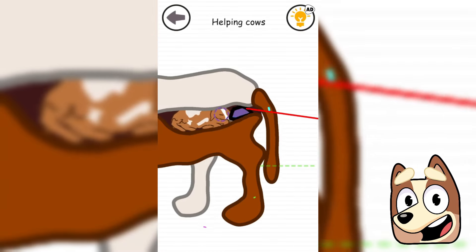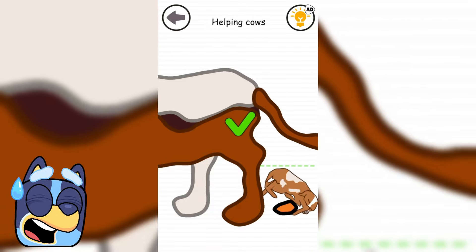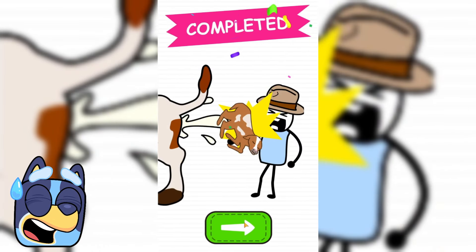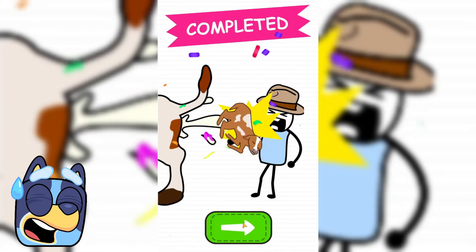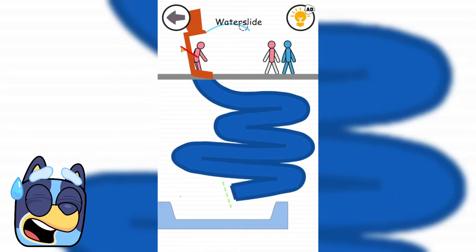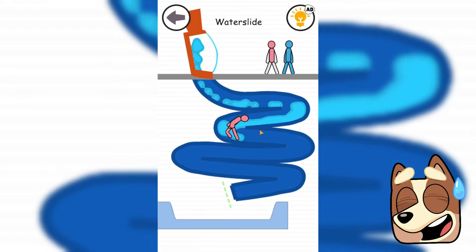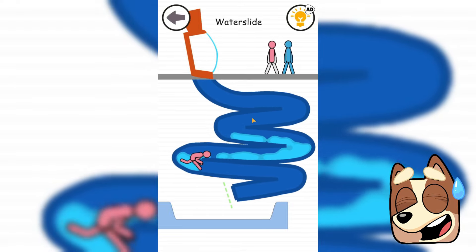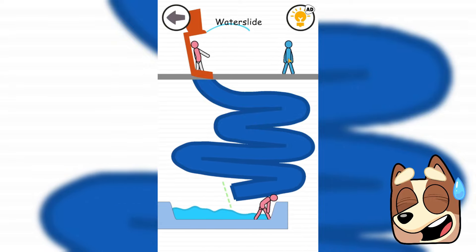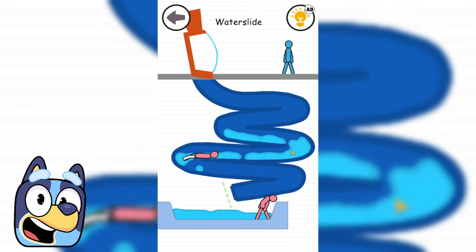Now we need to help this cow give birth to a calf. Oh my god, seriously? I think this is the most disgusting level I've ever seen, but we were able to help give new life to this beautiful animal — it really looked as disgusting as possible. Now we need to help this guy at the water park who doesn't like standing in the huge line. We need to send two pink men down the slide, but the slide doesn't seem particularly safe as they hit the edges of the pipe when descending.